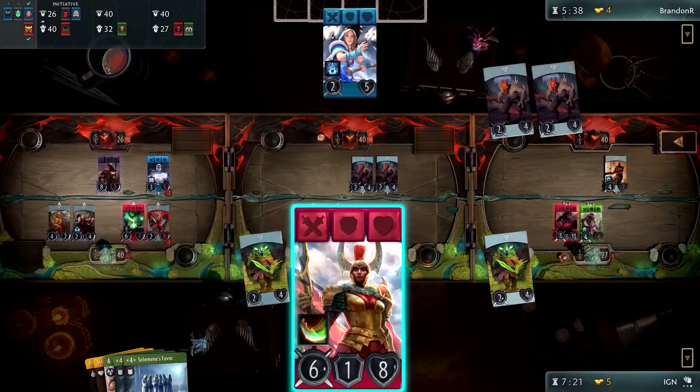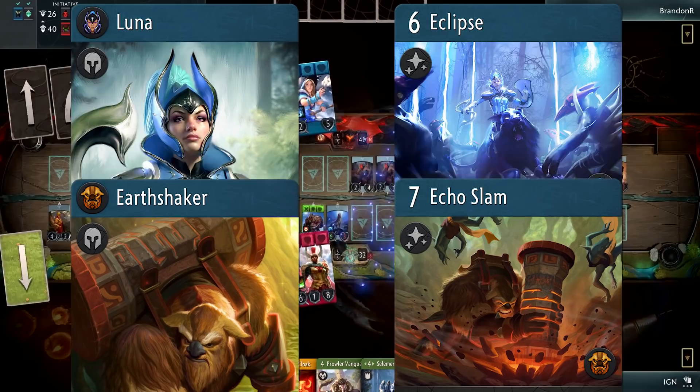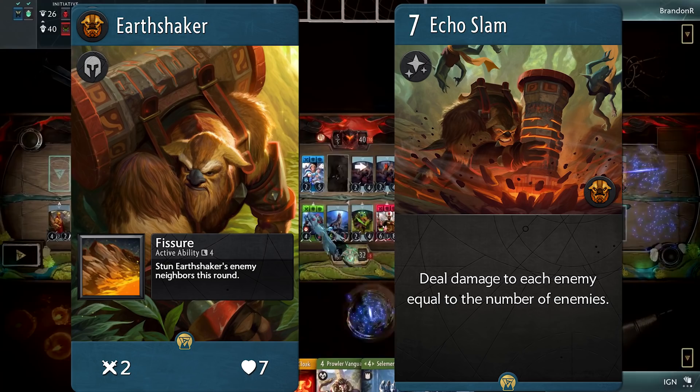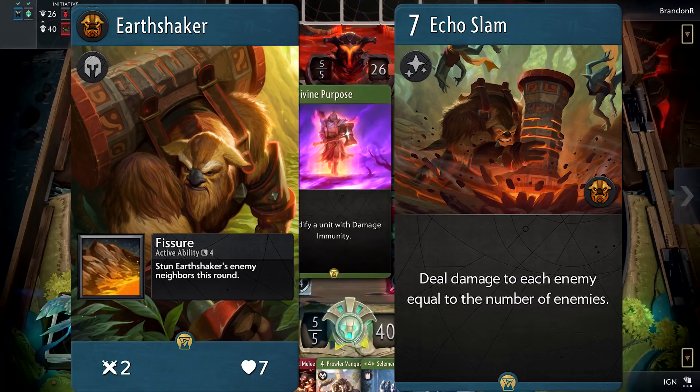For example, you may want Luna to start on the field so she can start building up her eclipse stacks. Second, a hero comes with three signature cards that will automatically be included in your deck. So Earthshaker, for example, is a blue hero — if I wanted to use him, I would automatically have three copies of his signature blue spell, Echo Slam, added to my deck of 40 cards. You can't have a hero without their signature cards, and you can't have signature cards in your deck without the hero.